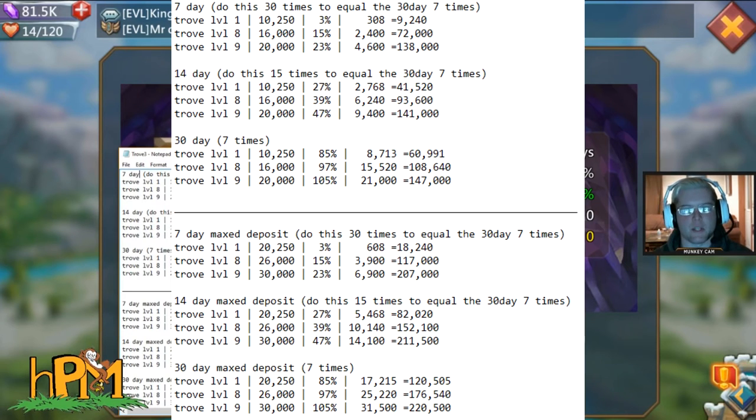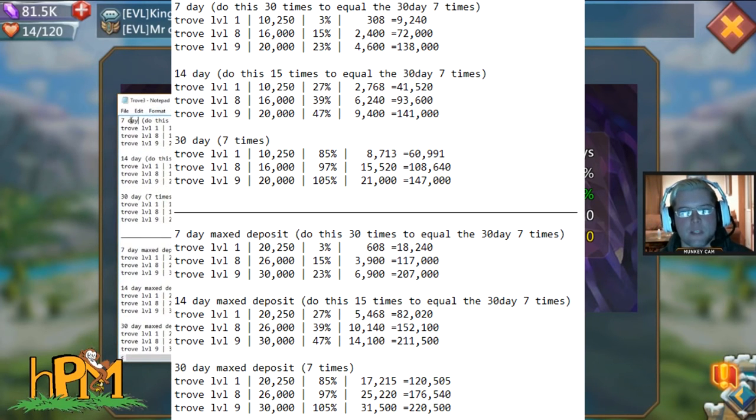At level 9, doing the 7-day deposit 30 times over 210 days gives 138,000 gems profit. Doing the 14-day deposit 15 times gives 141,000 gems profit. Doing the 30-day deposit 7 times gives 147,000 gems profit — a difference of only 9,000 gems between the 7-day and the 30-day over 210 days.